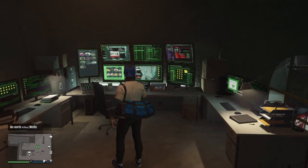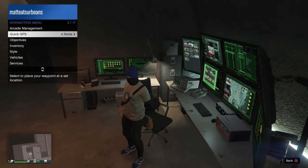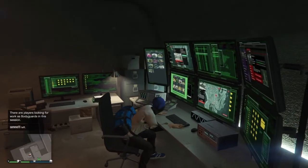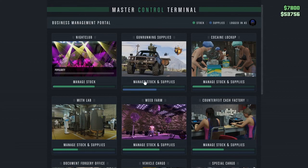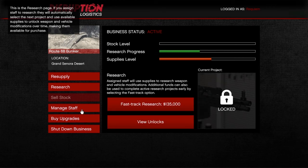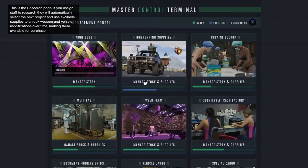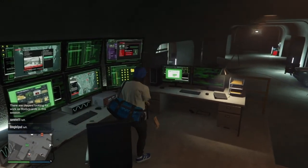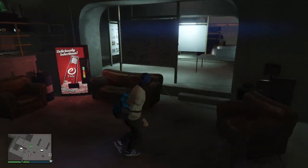The master control terminal — I really, really recommend this. This is basically what the Terrorbyte should have been; it's just the best. I'll sign in to show you: you can access all of your businesses from here. I'll go into my bunker — I can resupply it, research, fast track, manage stock, buy upgrades, shut down my business. You can control all of that from the arcade. You must buy this even while it's on sale.